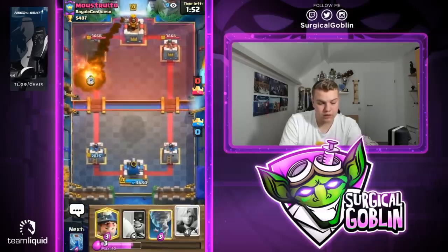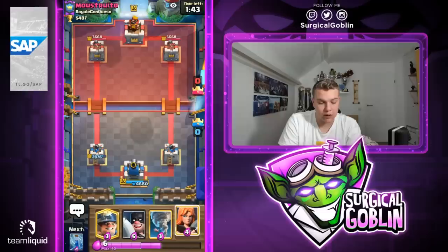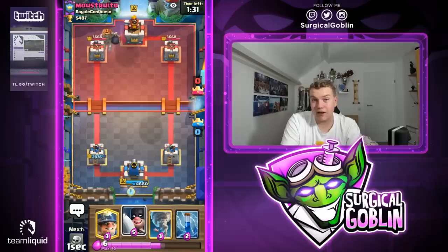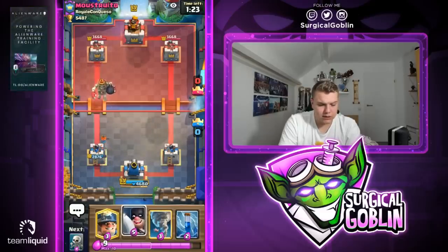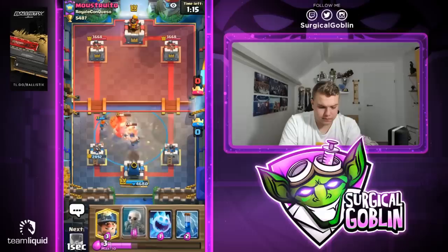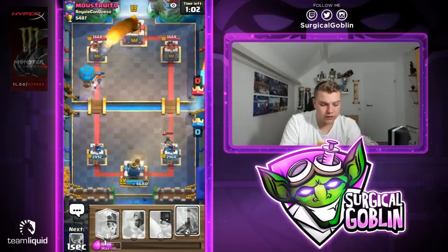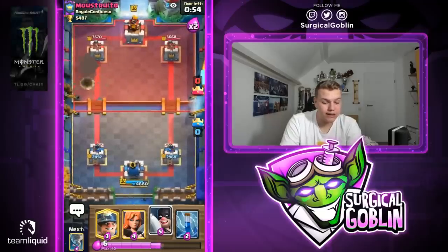He actually decides to go with a rocket — that's really good for us knowing he just spent six elixir to counter our five elixir balloon. Looks like he cycles really awkwardly with giant skeleton, executioner, probably tornado, and hog rider — actually a really heavy deck. Same thing again, he goes with giant skeleton. The valkyrie will be in range so let's go with executioner and tornado to take care of the hog rider. Let's cycle with skeletons then go with a balloon — I kind of forgot about his rocket, probably should have gone balloon miner instead.